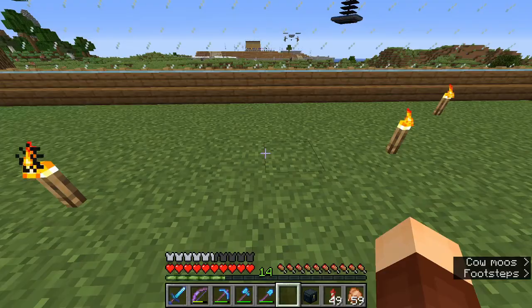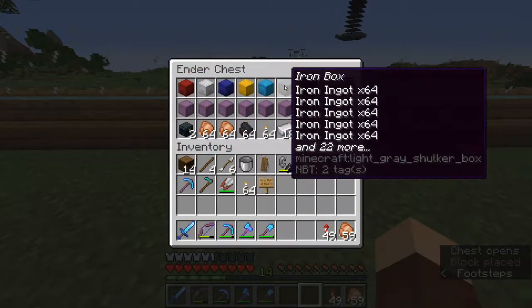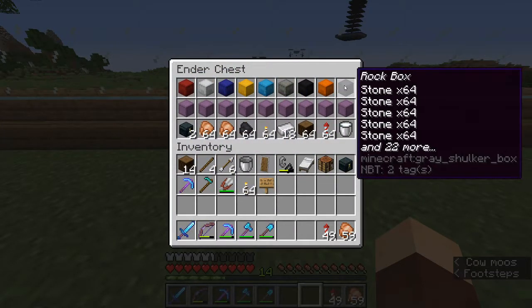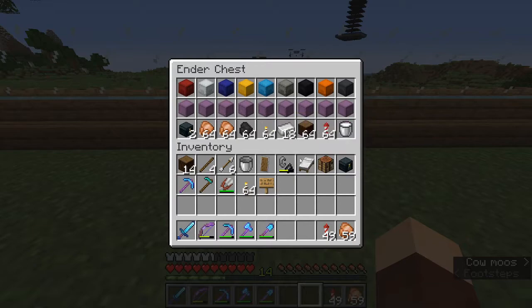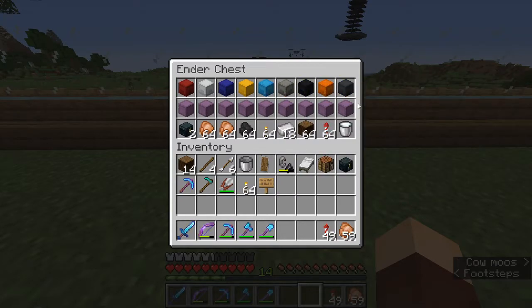Let's grab an ender chest, pop it on the ground here and have a quick look inside. As you can see, on the top row of my ender chest I like to have all of my dyed shulker boxes. If you take a single piece of dye and a regular shulker box and put it into a crafting table, you can get a colored shulker box, which makes sorting in your ender chest incredibly easy.